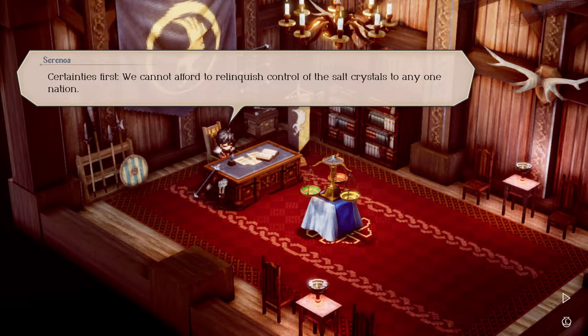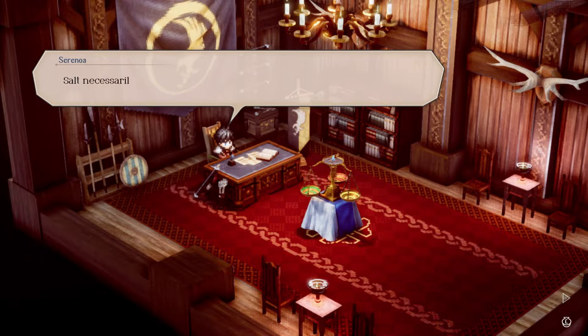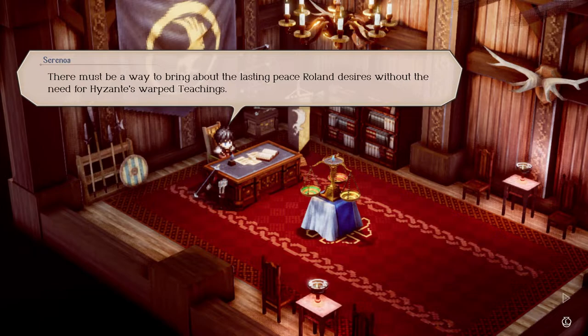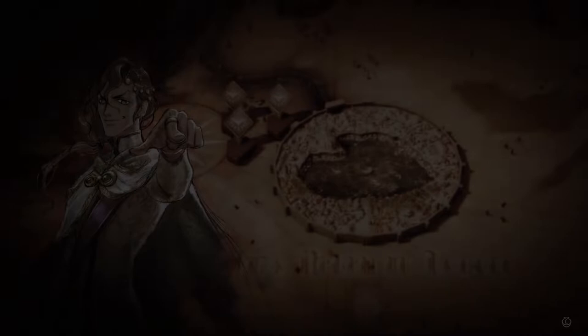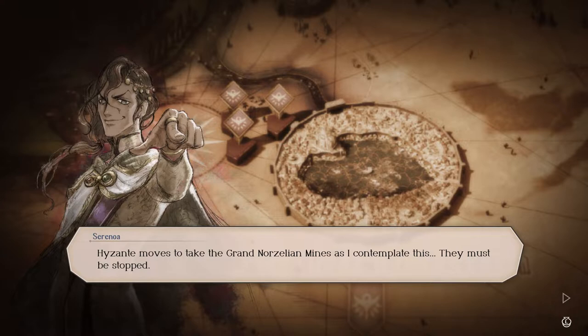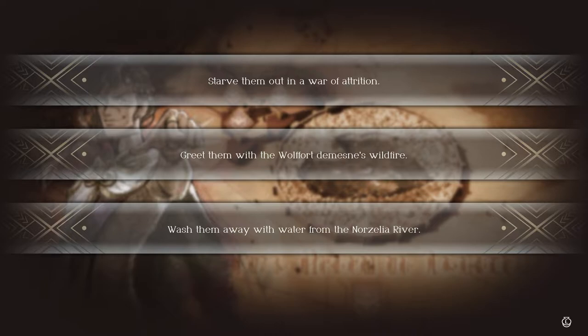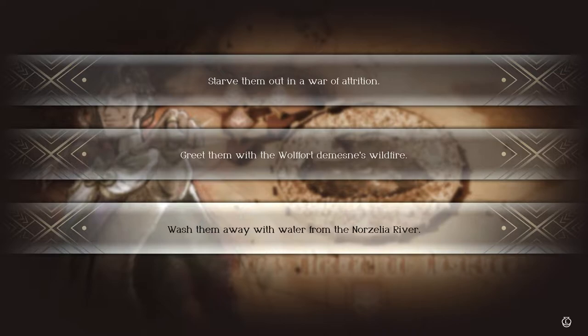'Certainties first — we cannot afford to relinquish control of the salt crystals to any one nation. Salt necessarily belongs to the people, and on that point I shall not waver. There must be a way to bring about the lasting peace Roland desires without the need for Hyzant's warped teachings. Hyzant moves to take the Grand Norzellian Mines — they must be stopped. They will make an ostentatious show of power to intimidate us, and we won't defeat them with our army alone. Surely there's a way we can hold them off — with swords and... starve them out in a war of attrition, greet them with the Woolfort domain's wildfire, or wash them away from the water of the Norzelia River.'